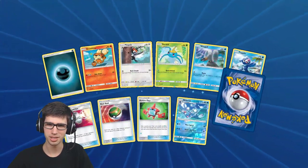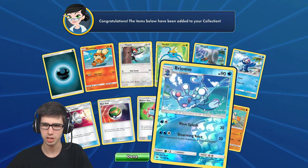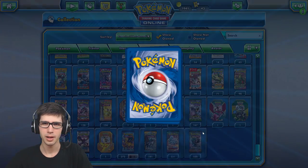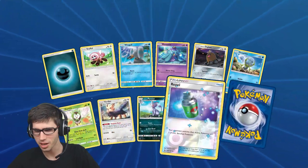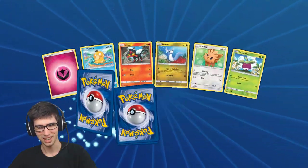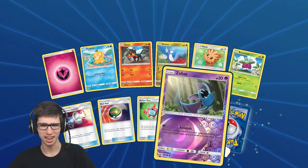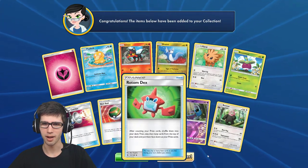Moving on to the next pack - we have a Hariyama regular rare there, lots of trainers, not too bad. Next pack here - I can't believe we've got a hyper rare already. Shame it couldn't have been something a bit more quality. We do have a Repel there with a Clawitzer regular rare. Yeah, shame it could have been something a little bit more like a Rotom-Dex secret rare - that could have been nice. Another Zubat reverse holo there, with just a Bewear regular rare.